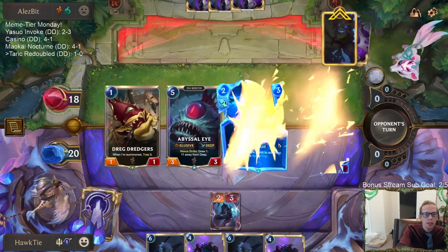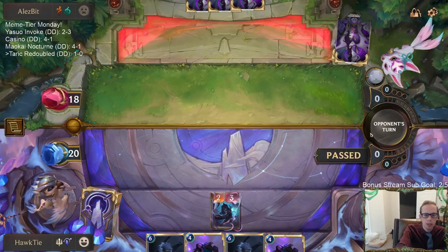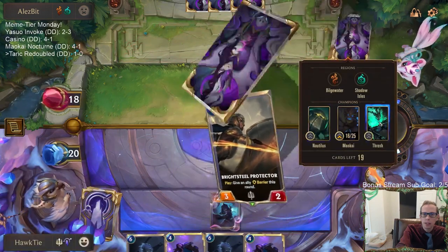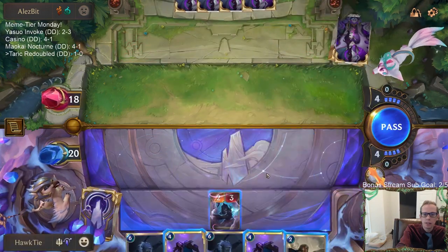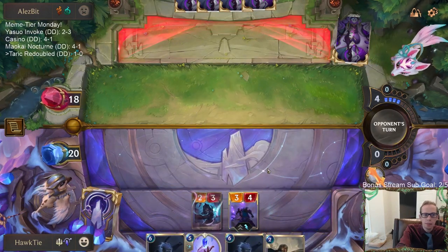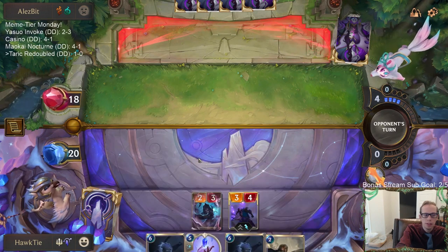Usually you don't want to keep high-cost cards in hand; usually you mulligan those away. Our opponent's deck is a slower deck — a defensive deck all about blocking and getting to the late game. I thought Cygnus could be an important card in that respect.